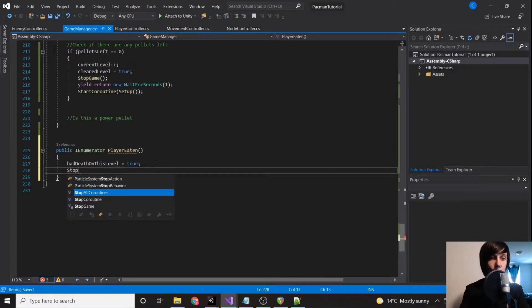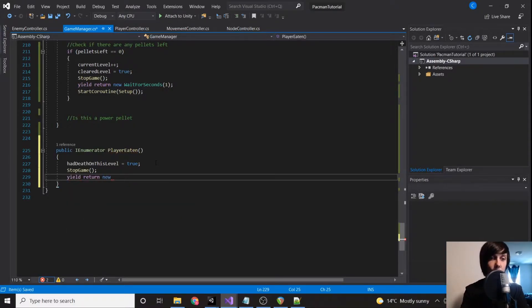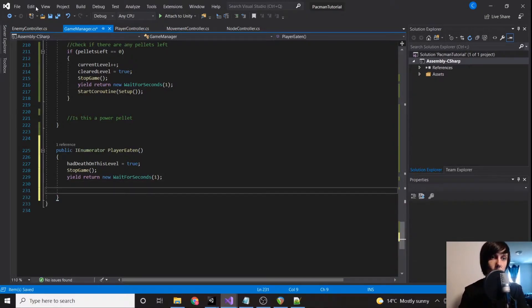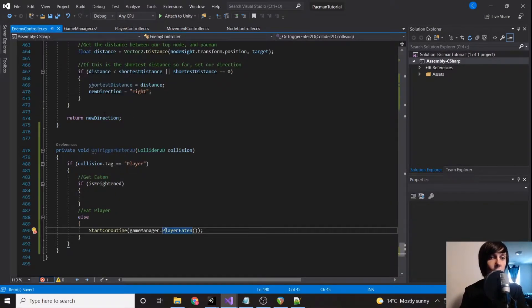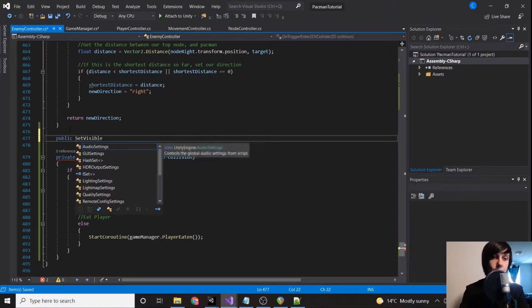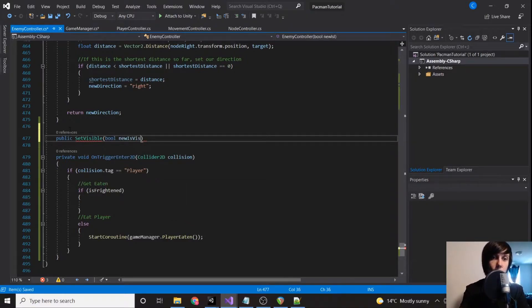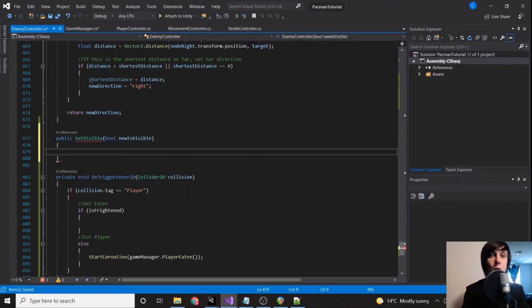Then we're going to want to stop the game so all the ghosts stop moving. When we stop the game we're going to pause for a second, and then we're going to play the death animation and make all the ghosts go invisible. To make the ghosts go invisible we're going to create a public setVisible function with a bool parameter newIsVisible.